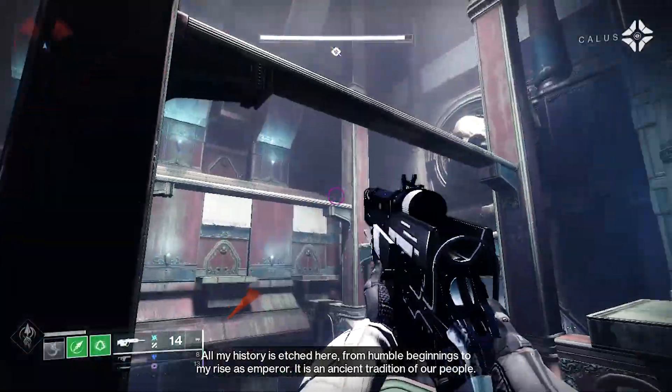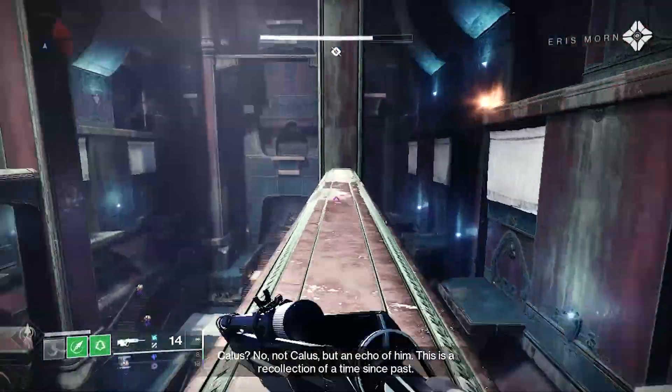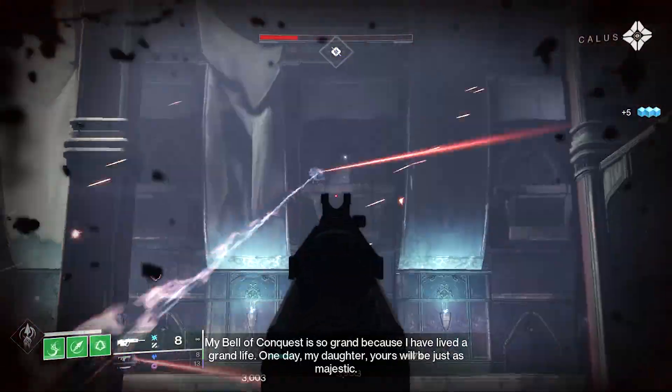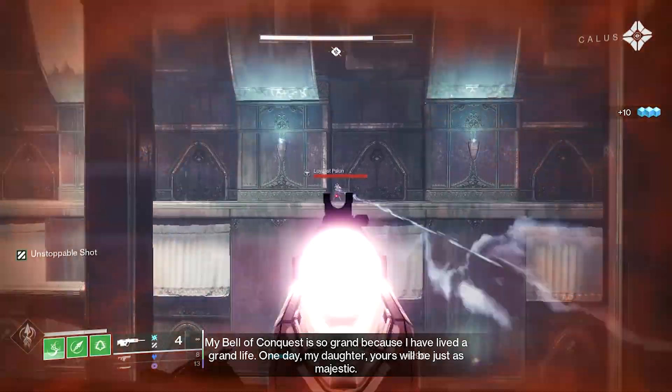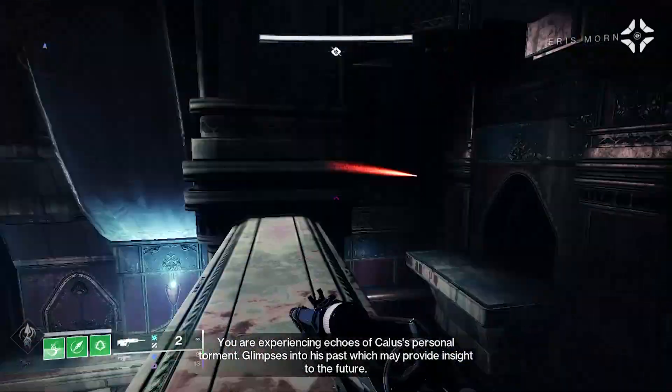You literally just have to survive the snipers with the help of sniper resistance mods. Get him right to the edge and let him perform his big swing. Avoid it, and you've finished the encounter, giving you a super simple, fast, and easy farm to take advantage of throughout this week.